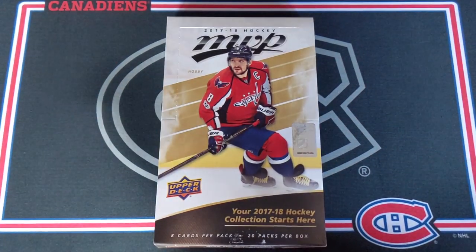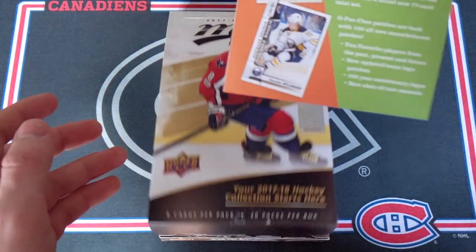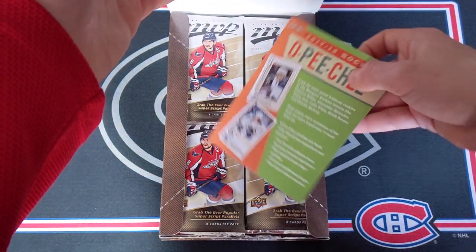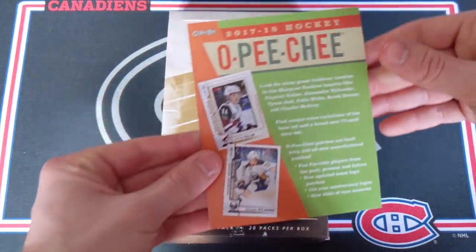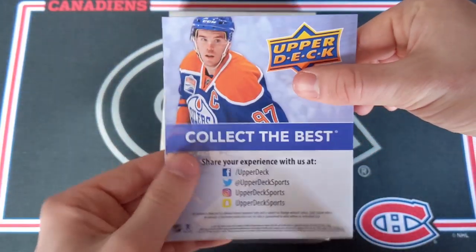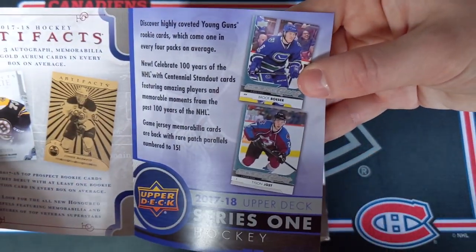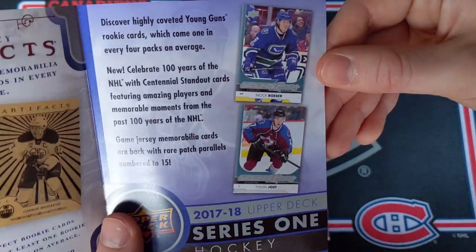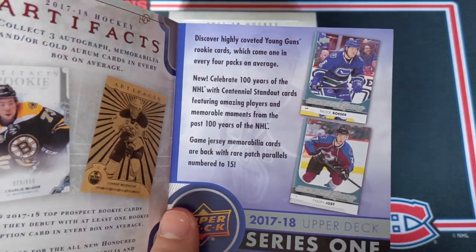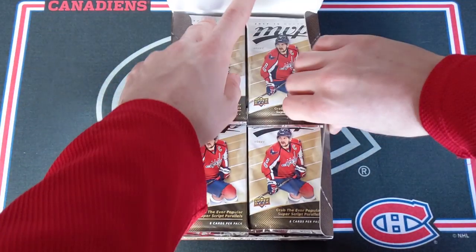There we go — the box without any wrapping, beautiful stuff. Let's open it up. Look at this — we got 20 packs in this box, so if you were expecting like two packs, we got more than two: 20 packs and eight cards in every pack. There's also a 17-18 OPC preview insert you can actually open up, with some Artifacts and some Young Guns. Besser, and I'm not sure that's the actual photo they used for the Besser Young Guns. Maybe I'm wrong — someone can tell me down below. Let's just get the packs out of this box.